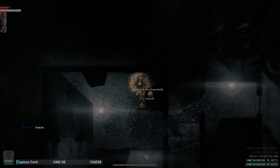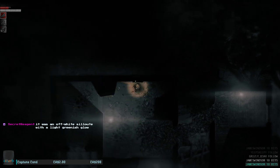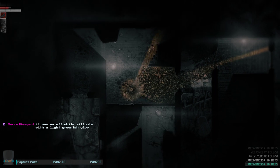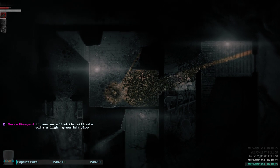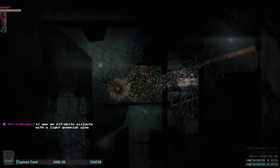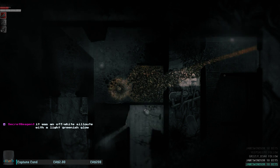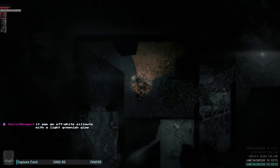Basically when I entered this area, the guy was like, I'll have to find a way to get rid of the toxin here so that I can walk through. You can see that this door is the way through to the other side of the forest. It was an off-white silhouette with a light greenish glow — I had to go back to sleep but I woke up again, and there was a glowing figure at the doorway of my room. That's creepy, dude.